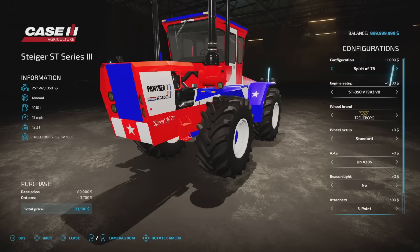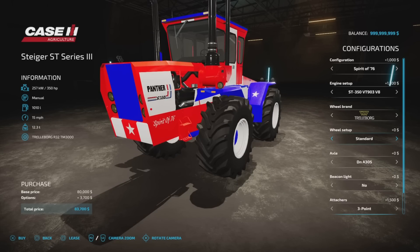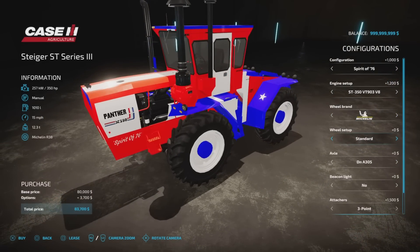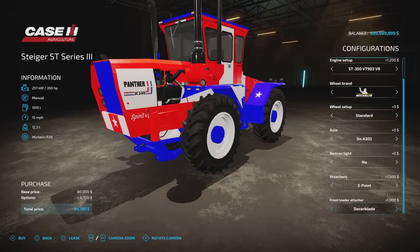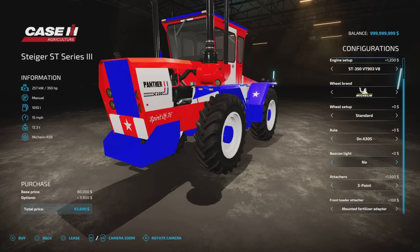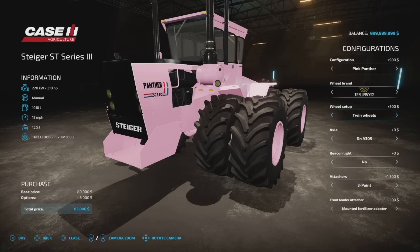The Spirit of 76 options are the same as original green — tire choice is all the same, it's just the colour that differs, and depending on what engine you decide to go for. Same with the beacon light, same with the attacher — three-point or standard — and same price as well. Same with the front loader attacher, dozer blade, front attacher, mounted fertilizer adapter. The Pink Panther doesn't have an option to change engine size — 310 horsepower as already mentioned — but tire choices and options are all exactly the same.